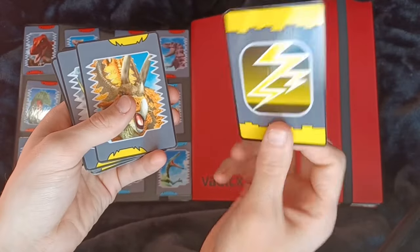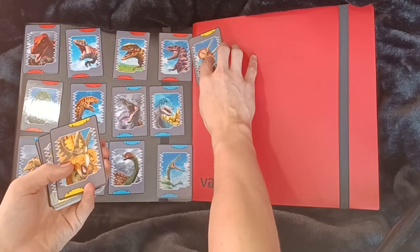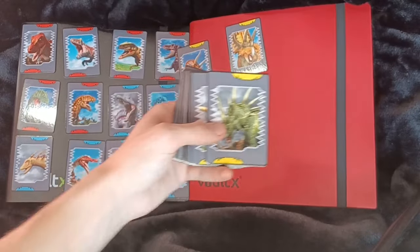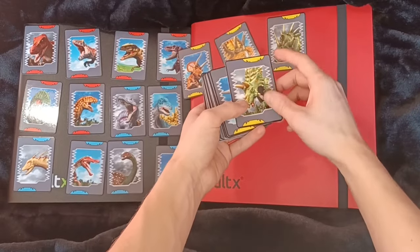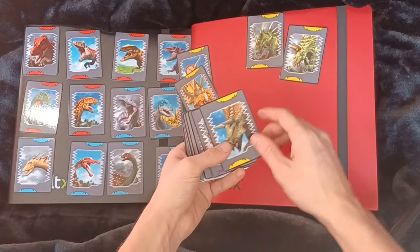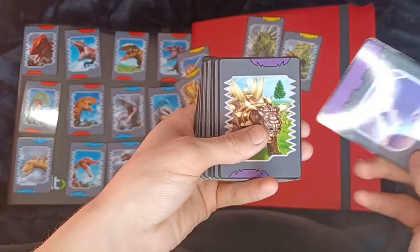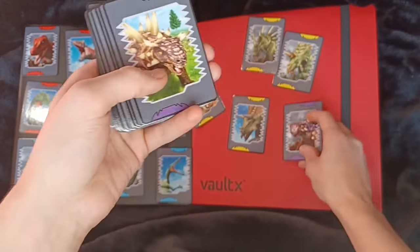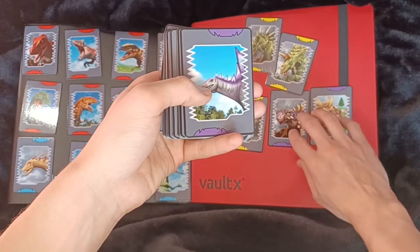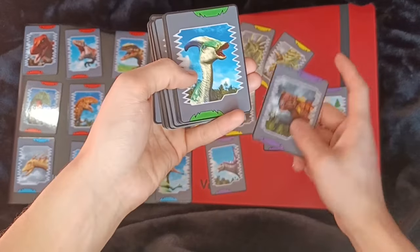The lightning backs — so we've got Chomp, Pentaceratops, Storachosaurus, Ankyceratops. These are going to fall into each other. We've got Taurosaurus, Cichinia, Neuoplocephalus, Stegosaurus, Ankylosaurus.